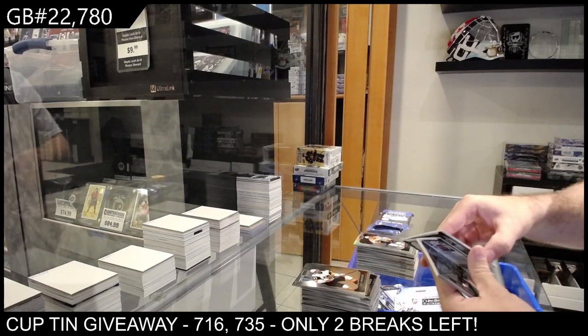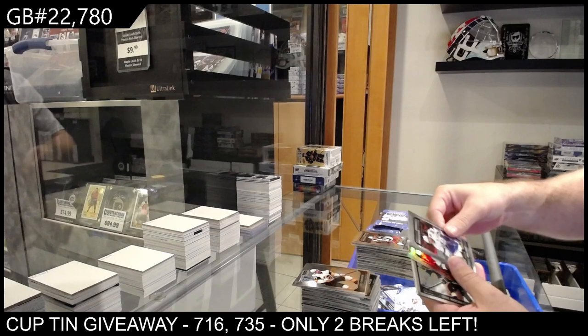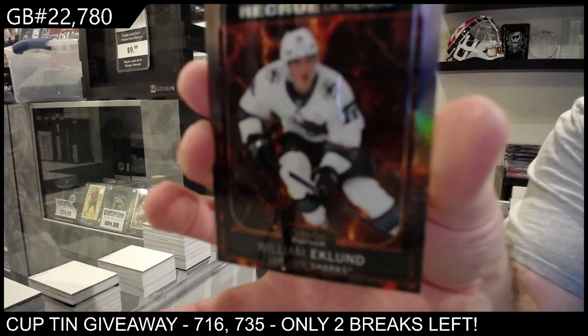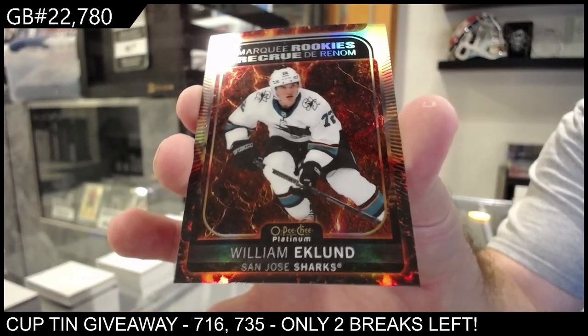Rainbow of Tolvanen for the Preds. Rookies Baron for the Rangers, Dunn for the Jackets, Walcott for Tampa, Marshawn Photo Driven for Boston. And an Eklund to $4.99 for San Jose.